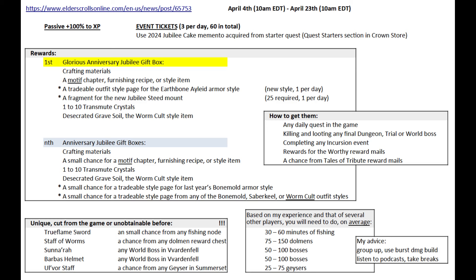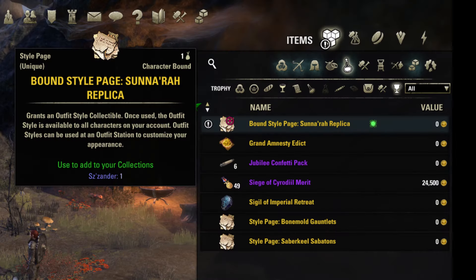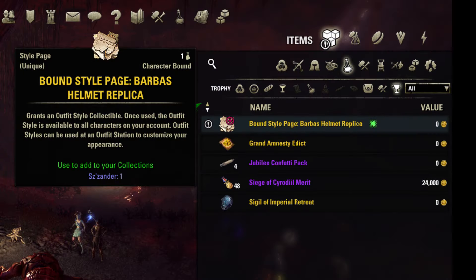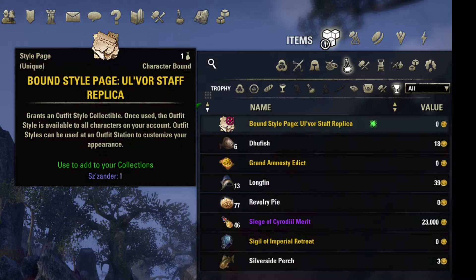The main course during the event, at least for long-time players, will be farming five unique previously unobtainable styles. While they were in the game for a long time, they were only seen on NPCs during story quests. The True Flame Sword will drop from a fishing node, the Staff of Worms from a dolmen, the Sunspire stuff and Barbas helmet from a world boss in Bangkorai, and the Velothi stuff from a geyser in Summerset. Chances are very low, but except for fishing, you will also get gift boxes and loads of XP — so it's three-in-one farming.